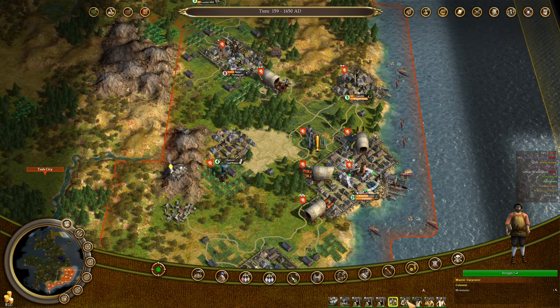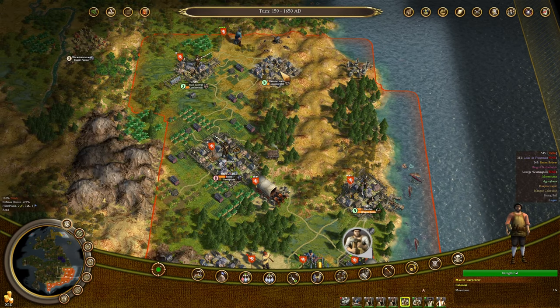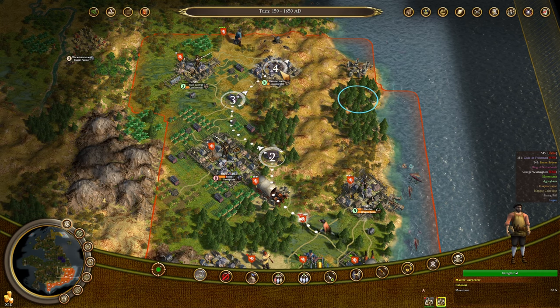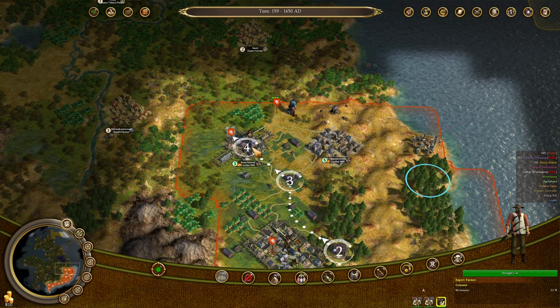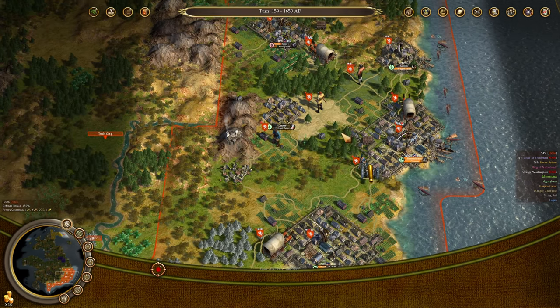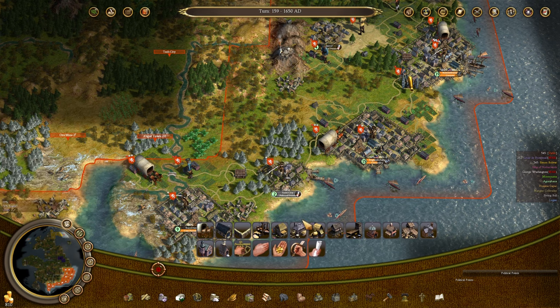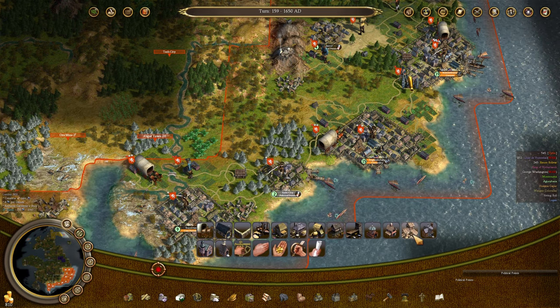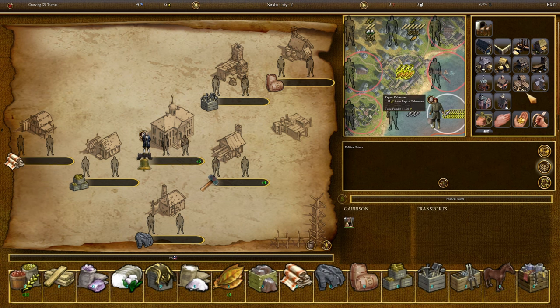We've got a shipload of immigrants. One lumberjack goes to Denver. Two of these carpenters are going to go to Hammerinville, and then one farmer is going to go up to around Central. We now produce enough political points from all of our small colonies that I'm going to switch them over to probably making newspapers or printing presses. Let's see if that's worthwhile.